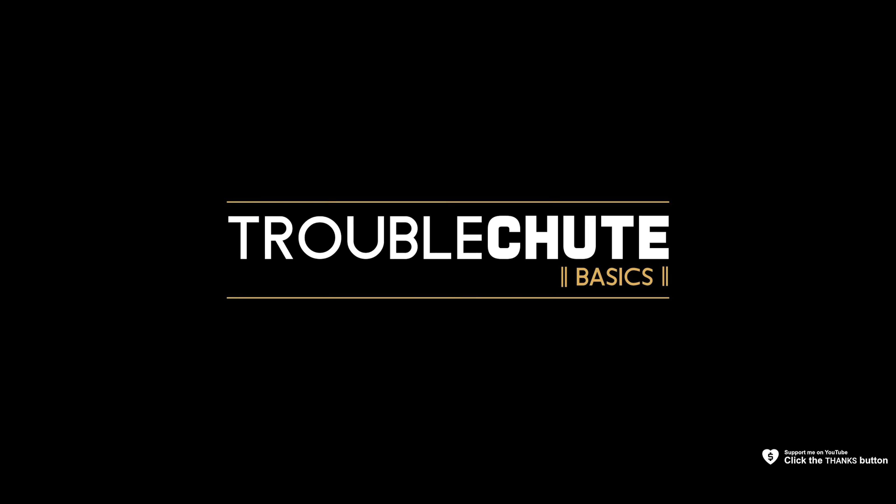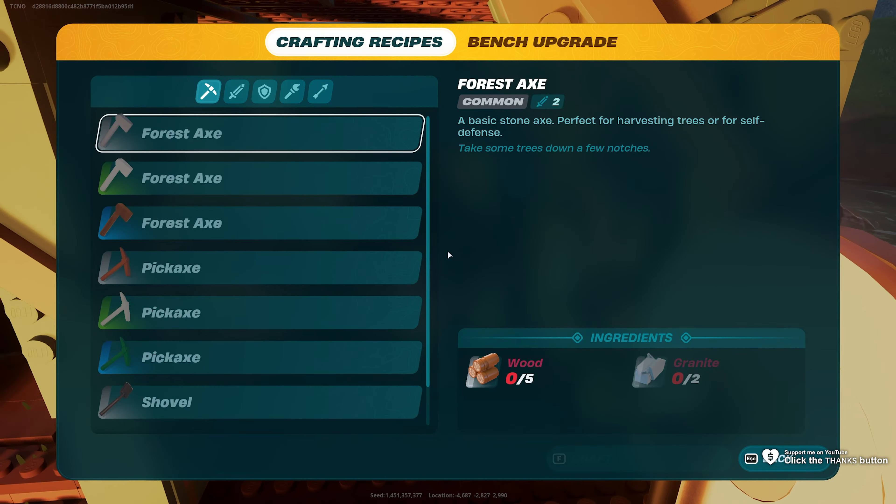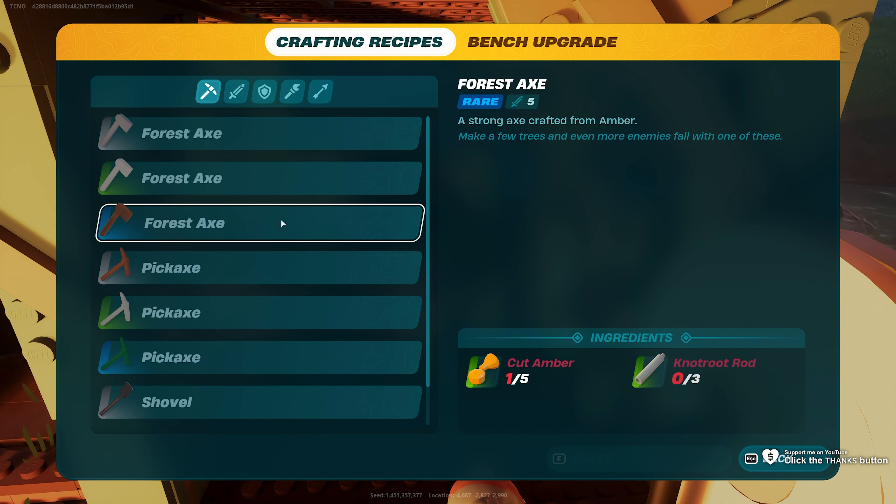In this quick video I'll be showing you how you can get Flexwood. Obviously you'll need quite a bit of progression in order to get up here. You'll need a level 3 crafting bench where you have the forest axe unlocked, being a rare item, as well as amber that you refine into cut amber and knot root.